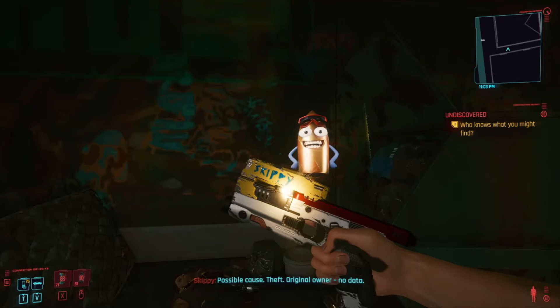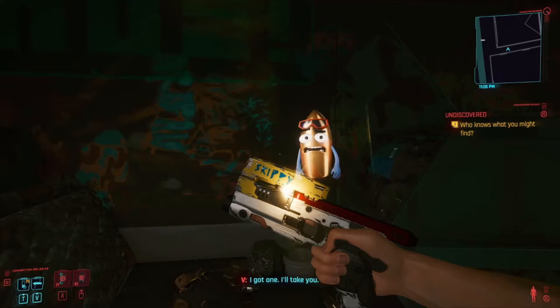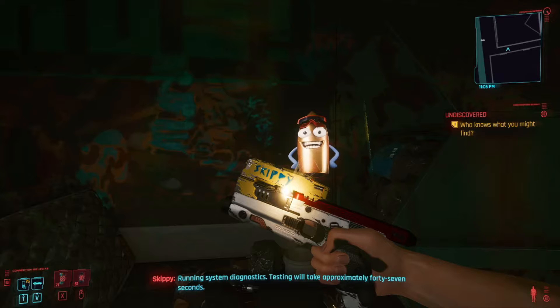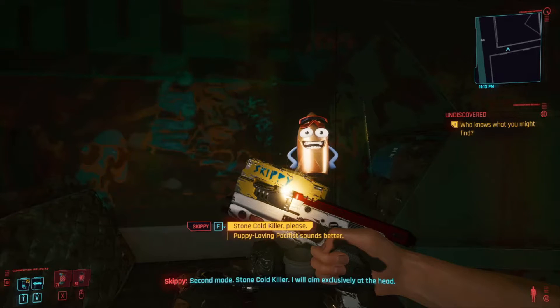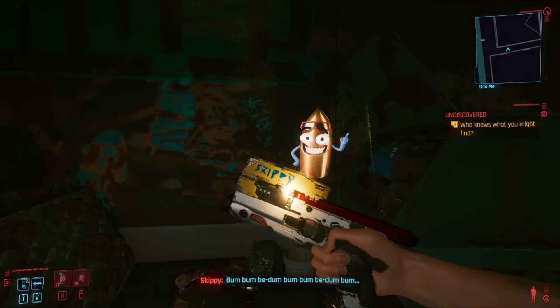Once you get to the end of all these dialogue lines, it will ask you if you want a pacifist pistol or a deadly pistol. This is a smart pistol, so you don't really have to aim as much and bullets will go directly to either their head or their body. If you want the pacifist style, you pick — I think it's called Puppy Lover or something, it's pretty funny — and it'll just go for body shots only. Or you can go for the deadly version where the pistol will shoot for headshots only.